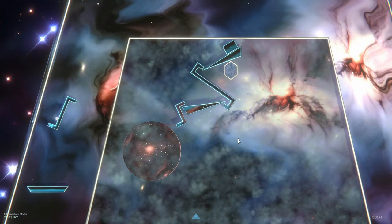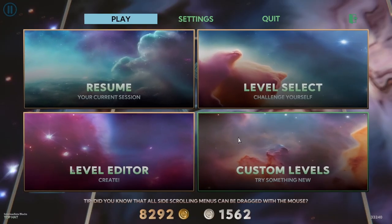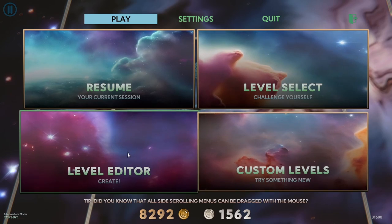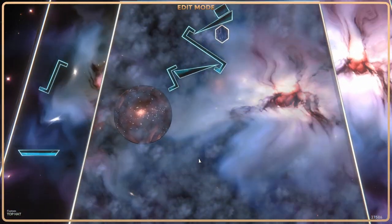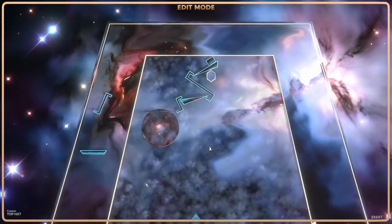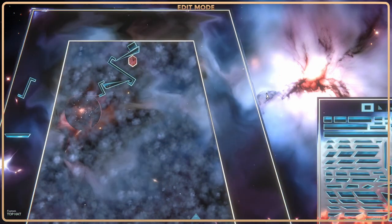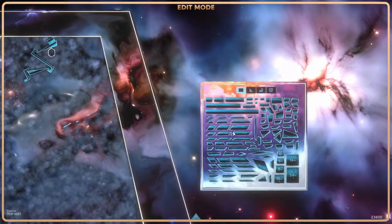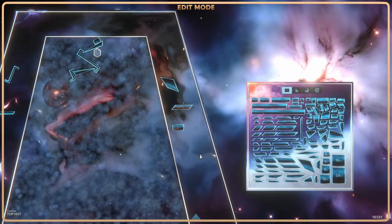You get the idea — there's a lot more variety to the game and possibilities than we've shown. I think we've covered the basics of what to expect in the game as far as gameplay is concerned. So let's have a look at a few of the other features of the game, like maybe the level editor. The game comes with its own fully featured level editor, and when I click this I get the option to make a completely new level or edit the current one.